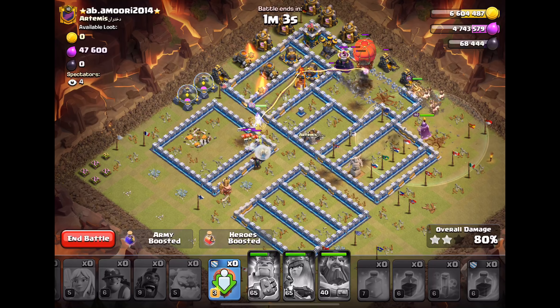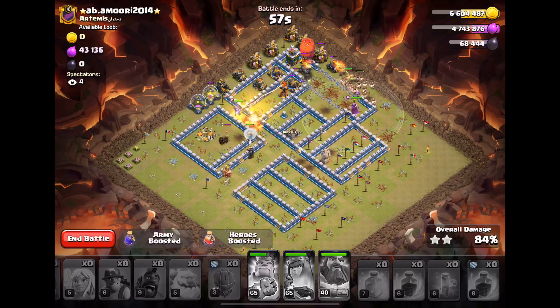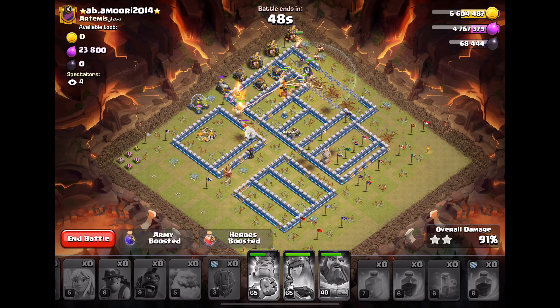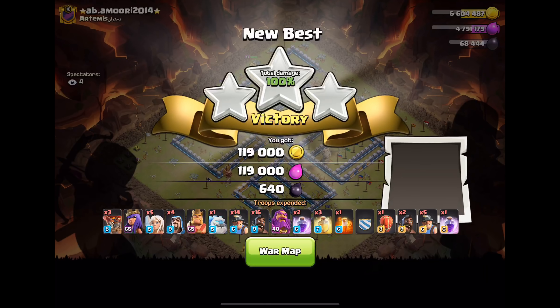The hybrid hog miner is just so versatile. I'm actually using this in the Clouds these days because I'm seeing so many war bases up there, and I'm trying to get a little better at using it in different ways. There are so many different kinds of bases — town hall all the way outside of a big box base, and then traditional war bases. Well, that's gonna do it for today's video, I hope you guys liked it, and I'll see you in the next one.